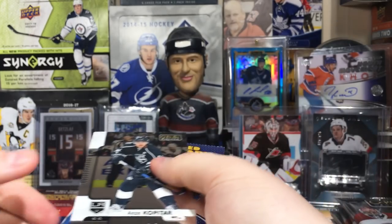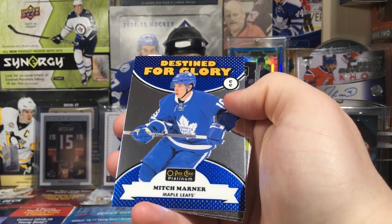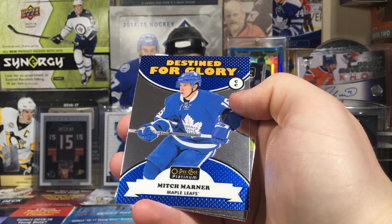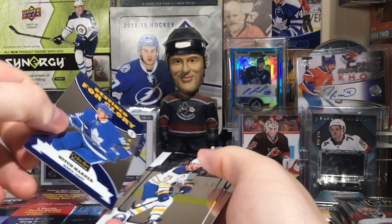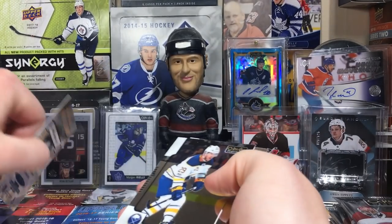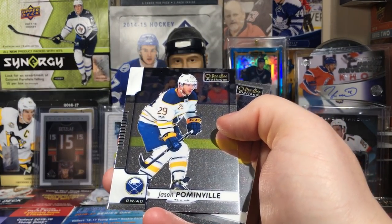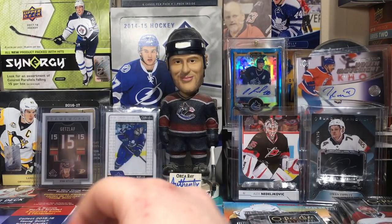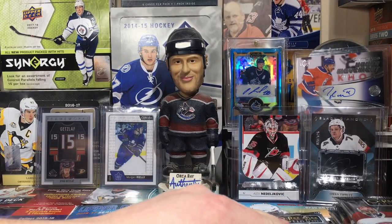Looks like we got an L.A. pack here — Anze Kopitar. Destined for Glory — this card pops, it looks nice and clean. Destined for Glory Mitch Marner — those are nice looking cards. Jason Pominville and Adrian Kempe.